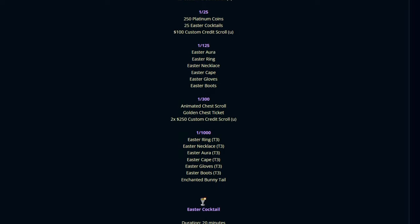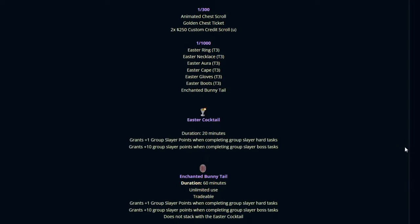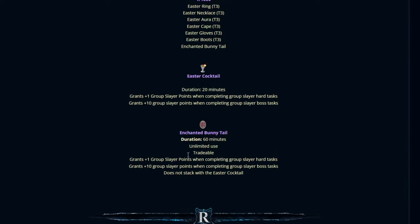We also have the Easter box loot right here. The best stuff will be ring tier 3, necklace tier 3, aura tier 3, cape tier 3, gloves tier 3, boots tier 3, and the enchanted bunny tail. They grant different boosts, mainly for slayer. Really good stuff right here.